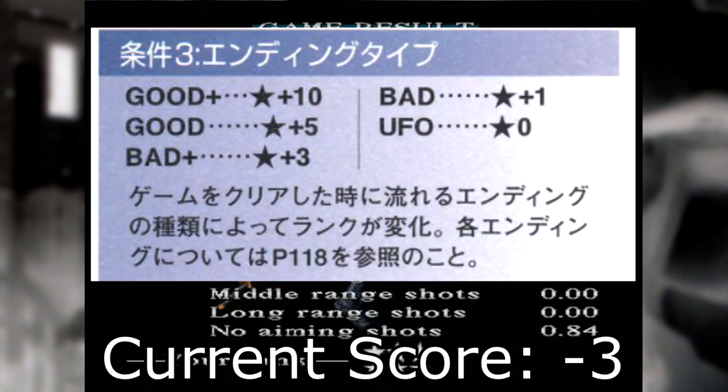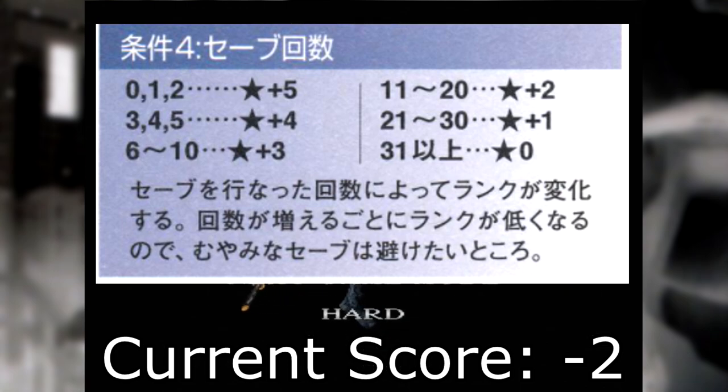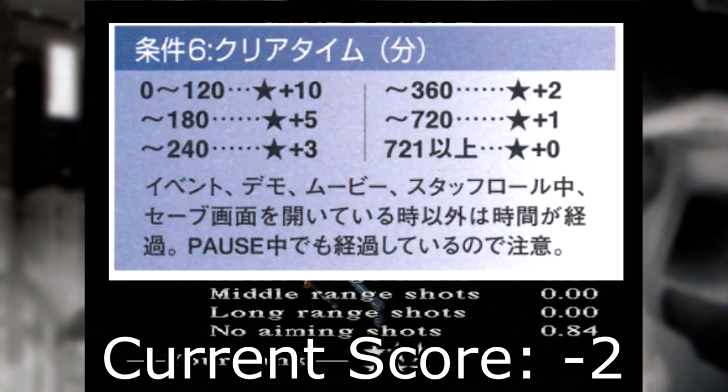Next we have the ending type, and this adds a wrinkle. UFO ending would be the lowest scorer here, but you can't access UFO without New Game Plus, and New Game Plus would add both one clear to the game clear count awarding two points, and knock the game out of easy mode since New Game Plus files increment the difficulty by one level each time you complete the game, taking away the minus five we have from playing on easy. You could therefore think of UFO as having an inherent value of seven points, which is clearly much more than the one point we'd gain by simply targeting the bad ending on a fresh file, so we'll go for that. Our total at this point would therefore be minus two. Save count: if you save more than 31 times you get nothing — still minus two. Continue count: die more than 10 times total in one playthrough and you get no points — still minus two. Clear time similarly awards no points if your playthrough takes longer than 721 minutes or 12 hours.